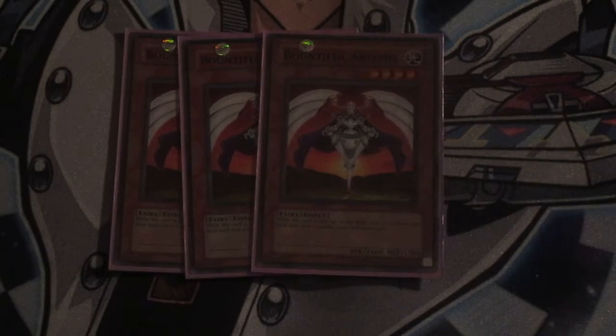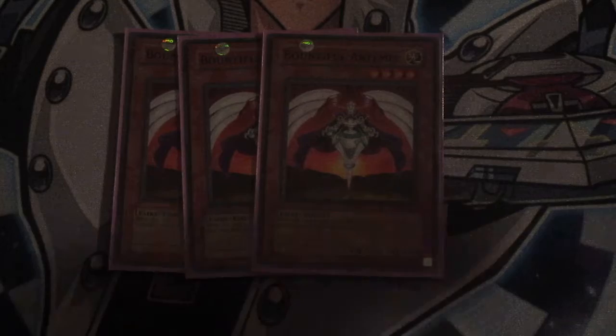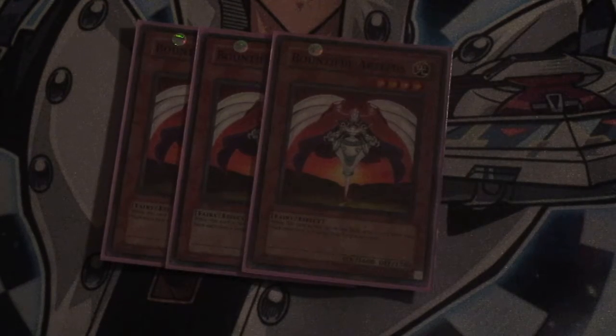I run three Bountiful Artemis in my Counter Fairy deck. Bountiful Artemis is actually kind of a linchpin card, which is why I like to run them at three. Anytime a Counter Trap is activated, whether it's yours or your opponent's, you draw a card. So this card is actually your draw power for the deck. It doesn't matter whose Counter Trap it is — you're drawing a card whenever a Counter Trap is activated.